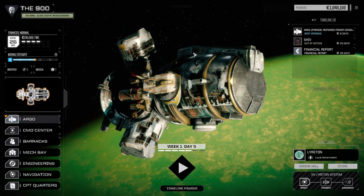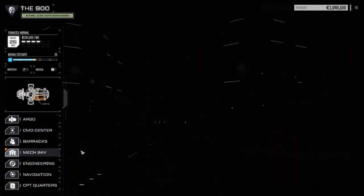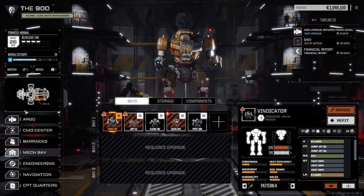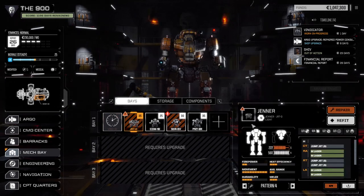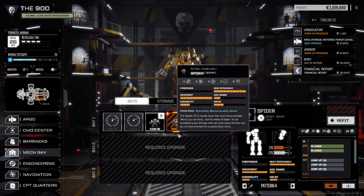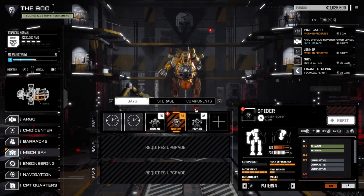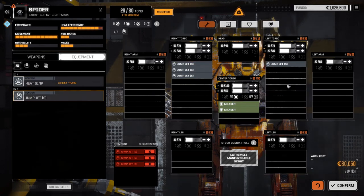Mechs are all repaired now. It's the other thing that kind of freaks me out every time I come back to the ship - it's like it's only been a couple of days, but we've got to repair all here. 1,800 C-bills in one day - wow, really nothing for these guys. Got to refit - oh I lost the arm, that's right. 79,000 so it is a lot more than I thought it would be.